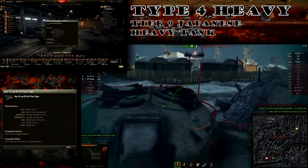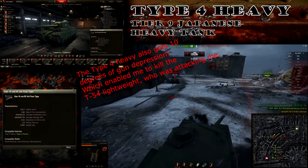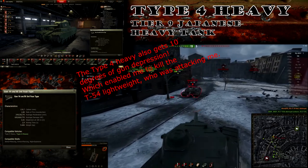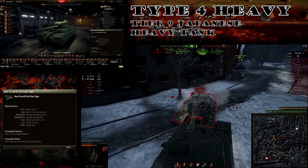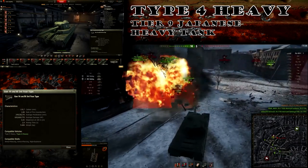Now let's take a look at the special gun — this thing gets a 140mm gun with 249mm of penetration and a really weird alpha damage of 600. There's no gun in the game I think that has 600 alpha damage, but I could be wrong.